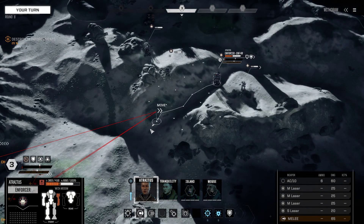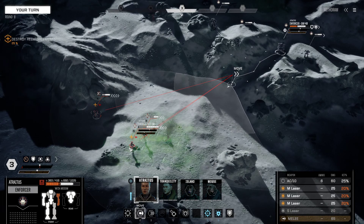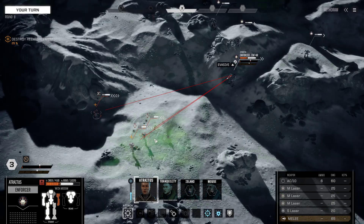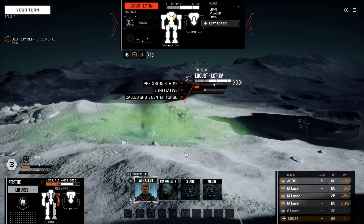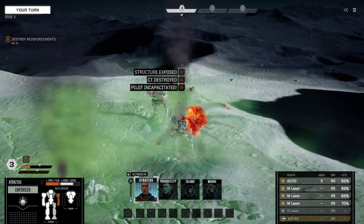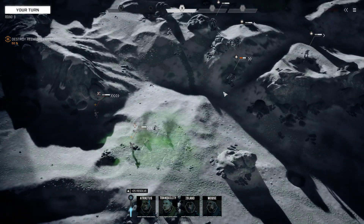Unfortunately, all these Locusts means we're not going to get great salvage out of this. Which Locust is our next target? This one has the least evasive pips, and we can reserve it back in case we somehow manage to not kill it. Odds are pretty good that we don't kill it looking at these hit chances — but we just straight up killed it. I'll take it.